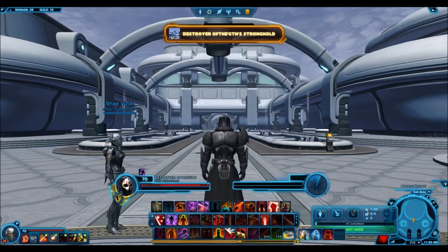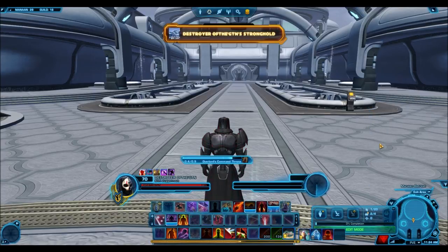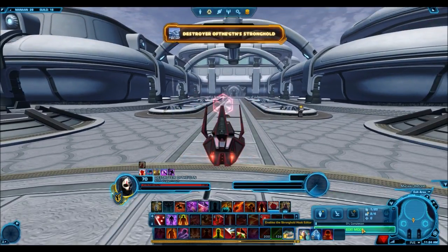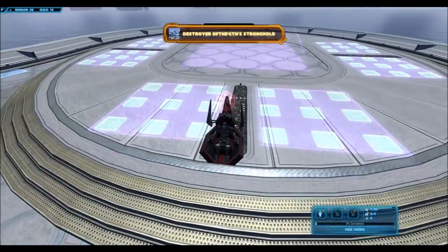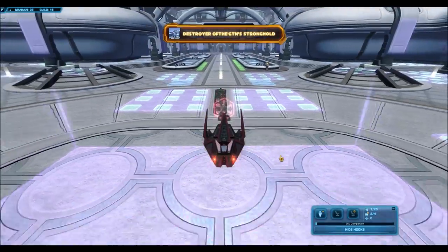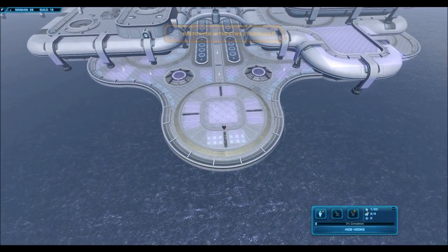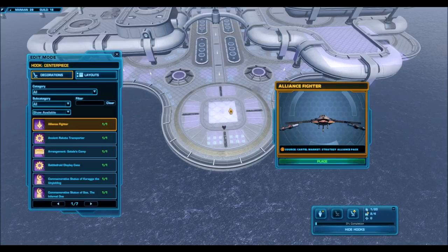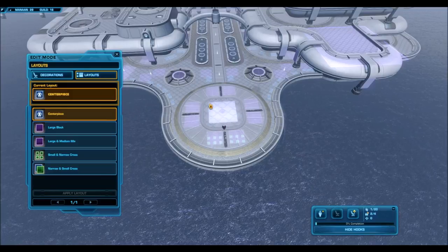Looking right here, we have the huge entrance which is just filled with hooks. I'll quickly dismiss my companion and jump into edit mode so we can see all the different hooks available. Right off the bat, it's just hooks everywhere — I've never seen this many large hooks, as well as centerpieces and starships. Over here we have a centerpiece right in the middle. There's that huge starship centerpiece at the top right side, and you can split it up into numerous centerpieces.